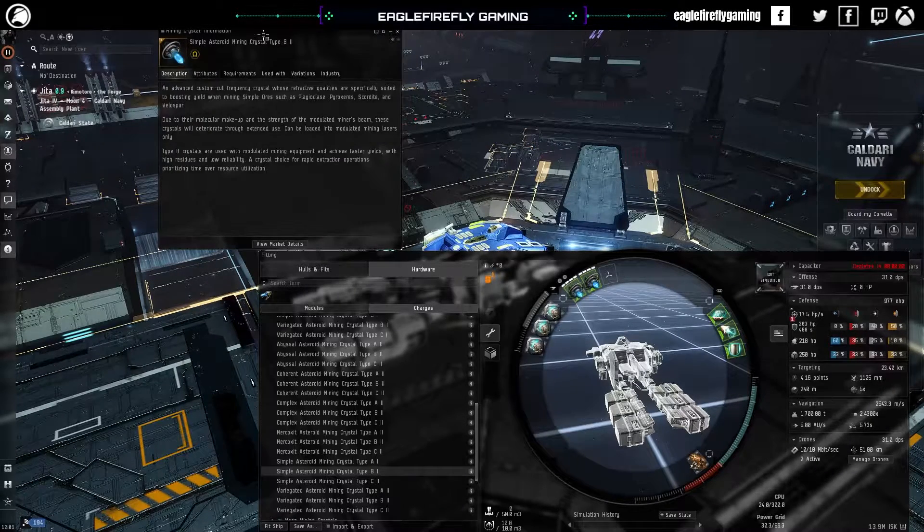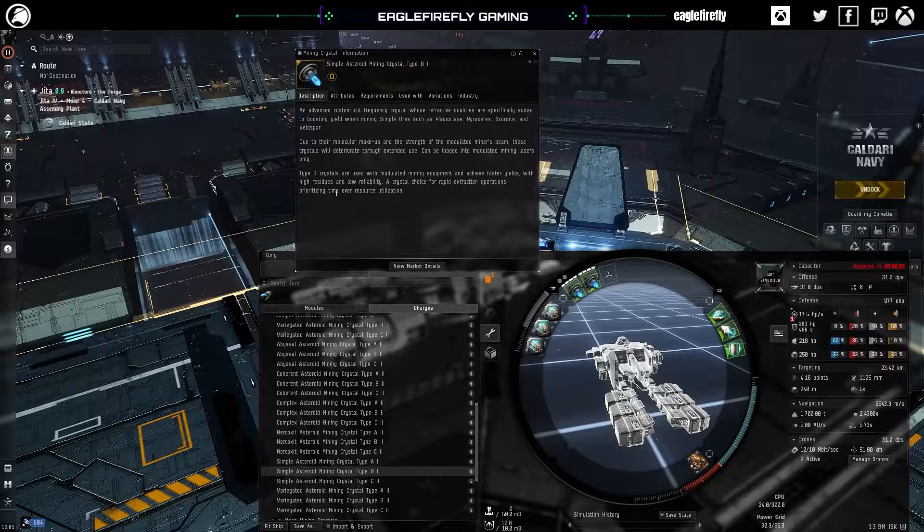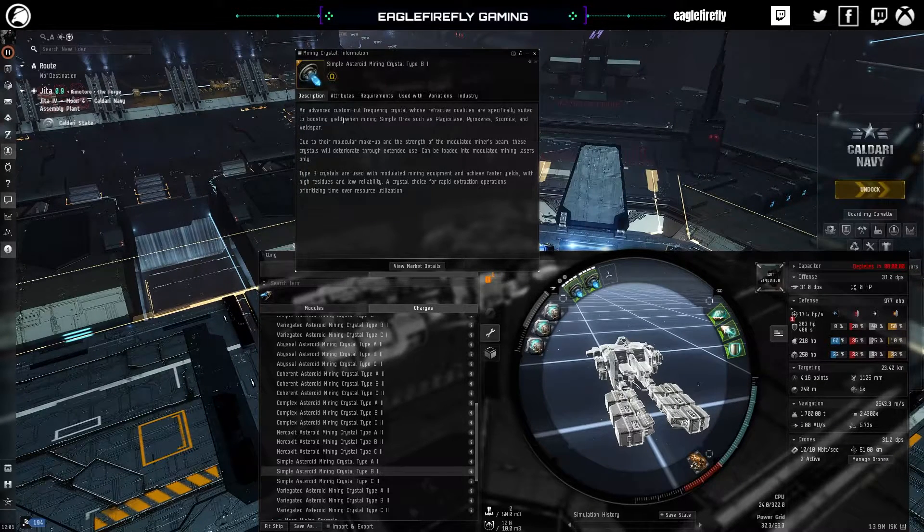Mining crystal type B — type Bs are used with modulated mining equipment. As we have seen, they achieve faster yields, however with high residue and low reliability. It does tell you what ores they're for — plagioclase, scordite, veldspar. So type B has a faster yield, mines more, but has low reliability meaning the crystal can burn out, and we've got a higher probability of getting residue.